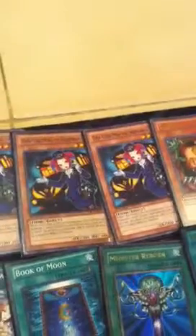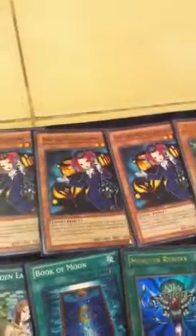And the Tourguide engine — 3 Tourguides and a Sangan. Really good cards, I like them a lot. Get you your Sangan and you can overlay into a Leviair, and Zenmaines or Leviathan Dragon. Get you a lot of options.